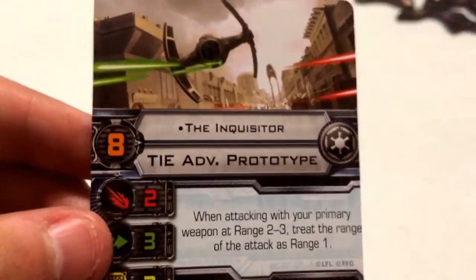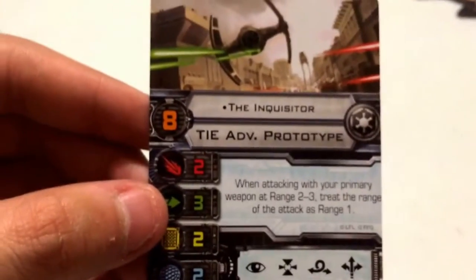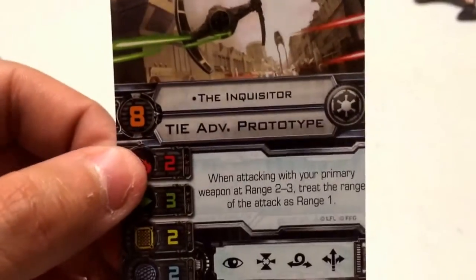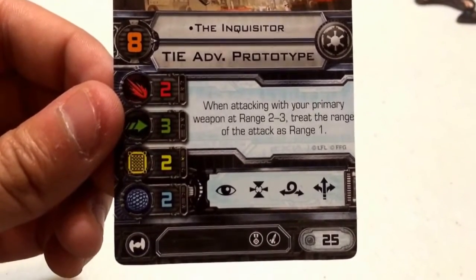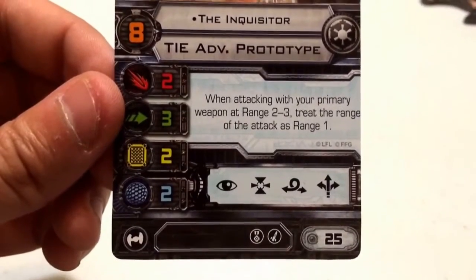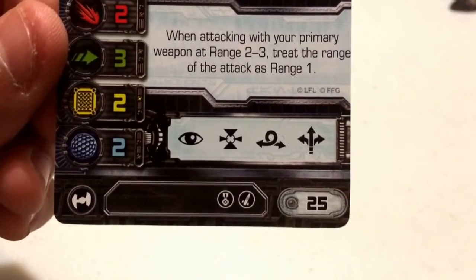Coming straight out of the Star Wars Rebels cartoon, we have the Inquisitor, coming in at a pilot skill of 8. He flies the Sienar Fleet Systems TIE Advanced Prototype for the Galactic Empire. He has a standard stat line: an attack value of 2, agility 3, hull 2, and a shield value of 2 — basically an Imperial A-Wing. His action bar consists of Focus, Target Lock, Barrel Roll, and Boost actions.